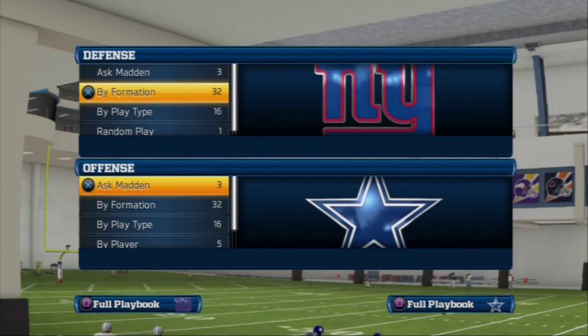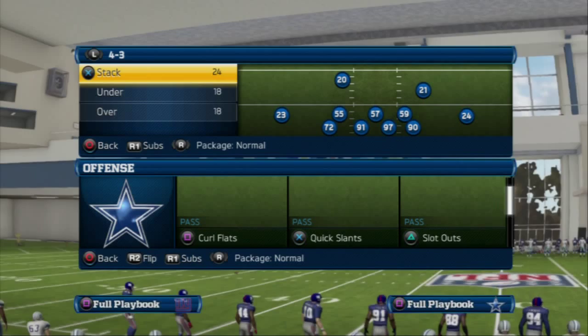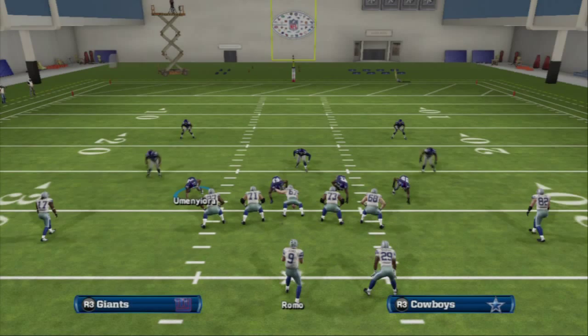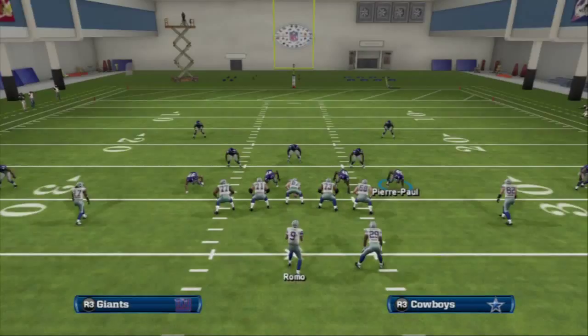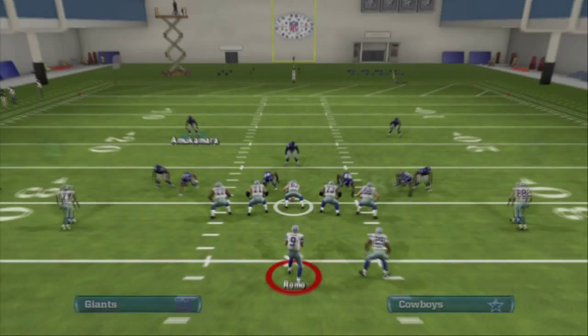Now let's get into the play breakdowns. The key to the Tampa 2 is pressure from the front four. What usually beats Cover 4 — excuse me, the Tampa 2 — is a four-vertical style of approach. So we come out in our Cover 2 Sink, baseline it, re-blitz Pierre-Paul to get him on a straight-down blitz angle, shade the coverage out so safeties play the deep half better, and spread linebackers. The key is forcing the ball to be thrown deep enough that it can be held — now the offense is forced to put a drag on the field.